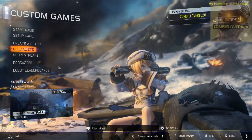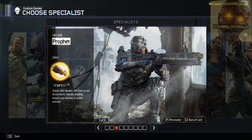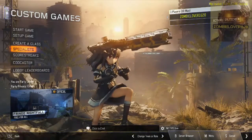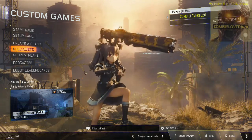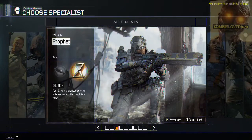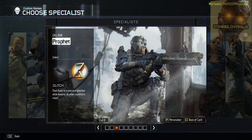Pretty awesome — smoking on a cigar. And then if we go down to Specialist and go to Profit, again the guns aren't lining up, but the character models are finished and the characters look quite well done. I'm very impressed with them. And then we'll show you the ability. So there's Profit — looking pretty cool.